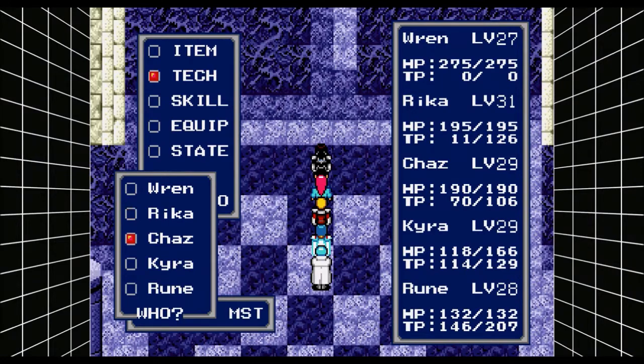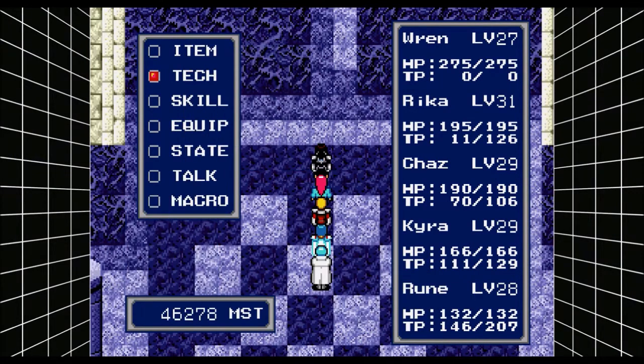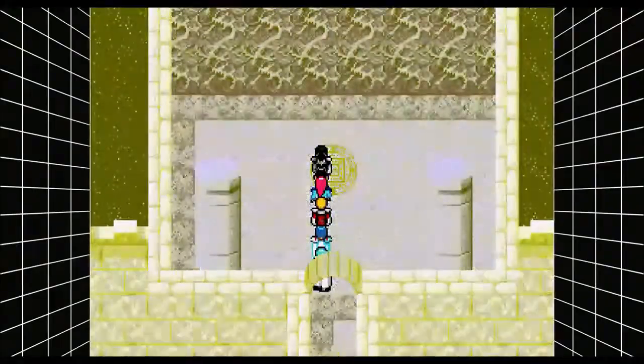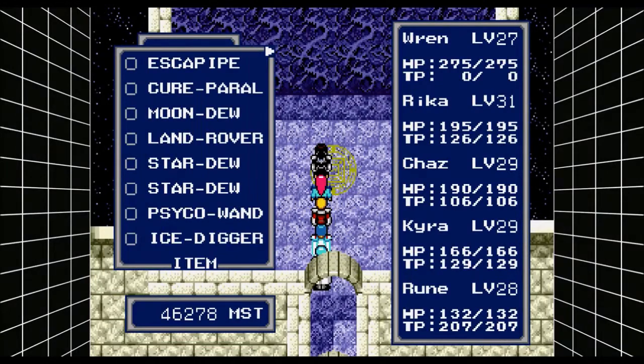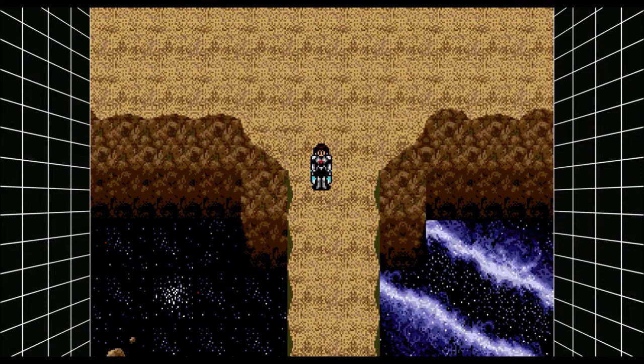I'll have Kira heal herself. I might as well see what's up ahead - oh, there's a healing spot. So what I'm going to do is use the escape pipe. I'll meet you back here - I'm going to head back, save, and then I'll meet you back here.